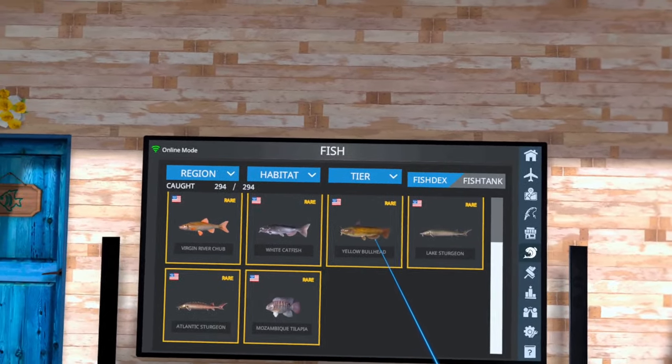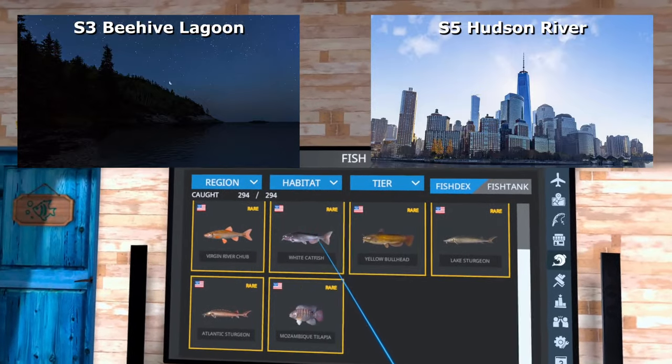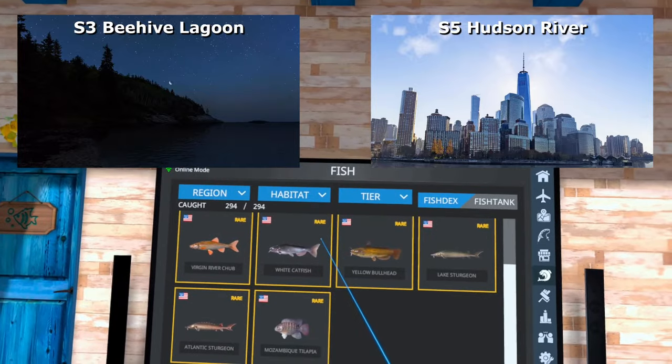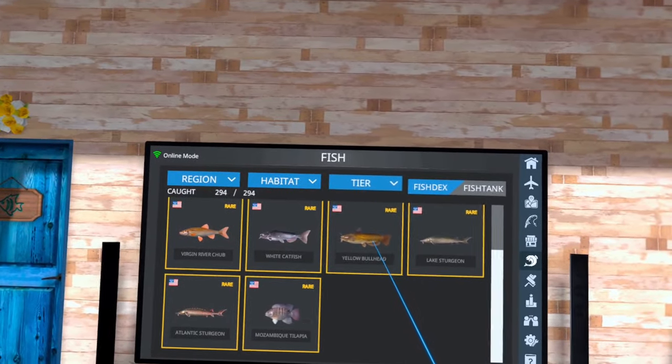The yellow bullhead can be found on both locations, S3 and S5. S5 also has the white catfish, so if you want to catch both of them at the same time, go to S5. If you want to strictly catch the yellow bullhead and target that one fish, go to S3.